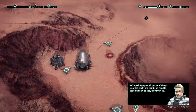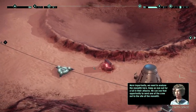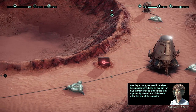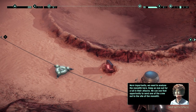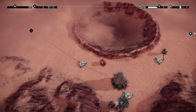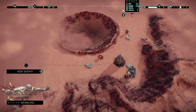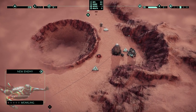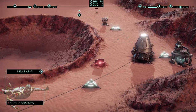We're picking up small packs of threats from the north and south — quickly or they'll overrun us. I'm guessing we need more machine guns. We need to analyze the monolith here — keep an eye out for a lull in attacks and use that opportunity to send crew out to the monolith site.